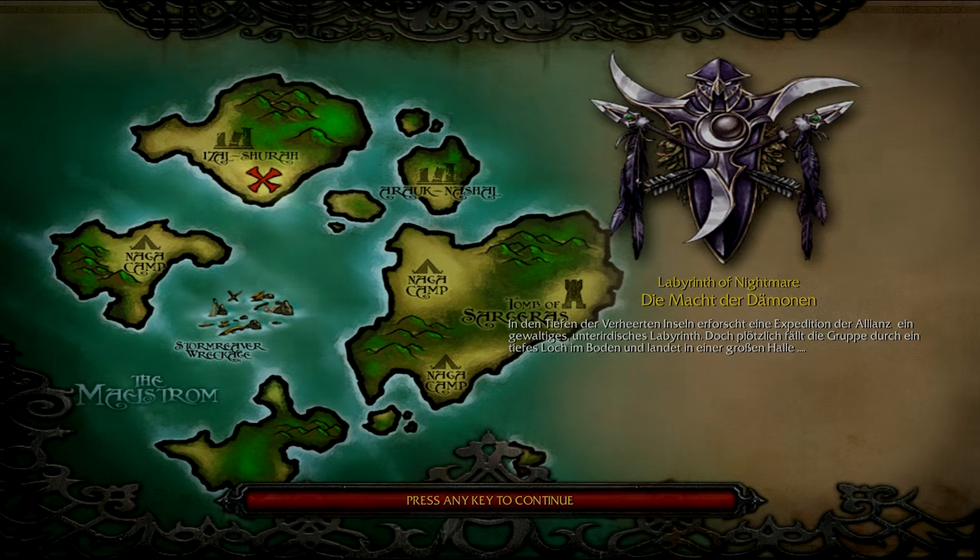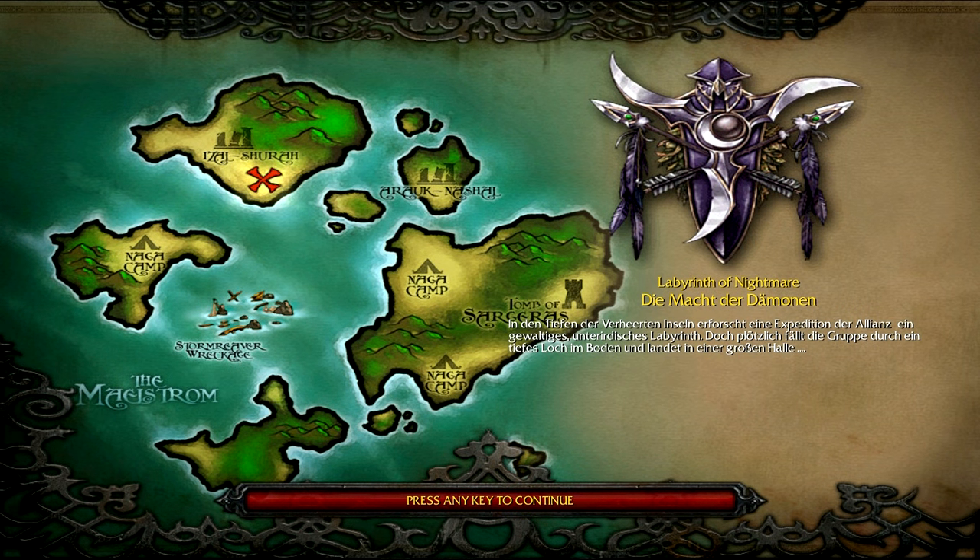Hello and welcome to Labyrinth of Nightmares: Might of the Demons. I cannot speak German, but I think I can do a bit of translation on this loading screen text. In Depths of the Broken Isles, an Alliance expedition is sent to explore an underground labyrinth. Suddenly, the group finds themselves falling through crackling ground and into a great underground hall. This map was made by High Workshop member and creator Zordrak.